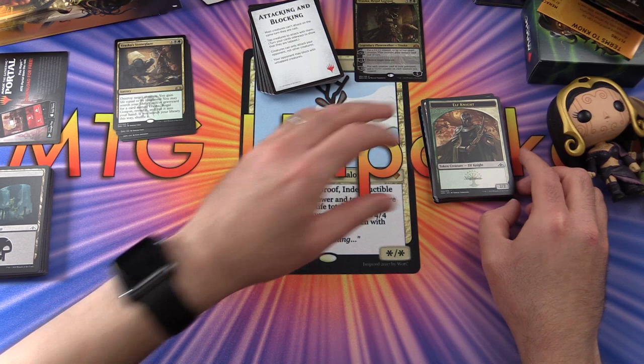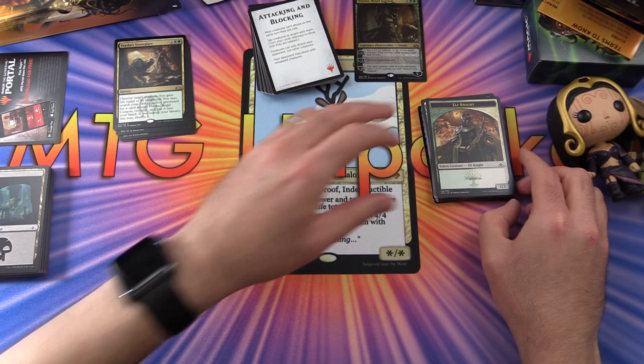So that is it for the Vraska Regal Gorgon Planeswalker deck. Leave a note in the comments about what you think — are you planning to pick it up? They retail for about $15, or I got both from my LGS for $25. I hope you enjoyed this video; if you did, give it a thumbs up, hit the subscribe button for more Magic the Gathering unboxings, and tap the notification bell to be notified as soon as new videos are released. Thanks for watching and have a great day.